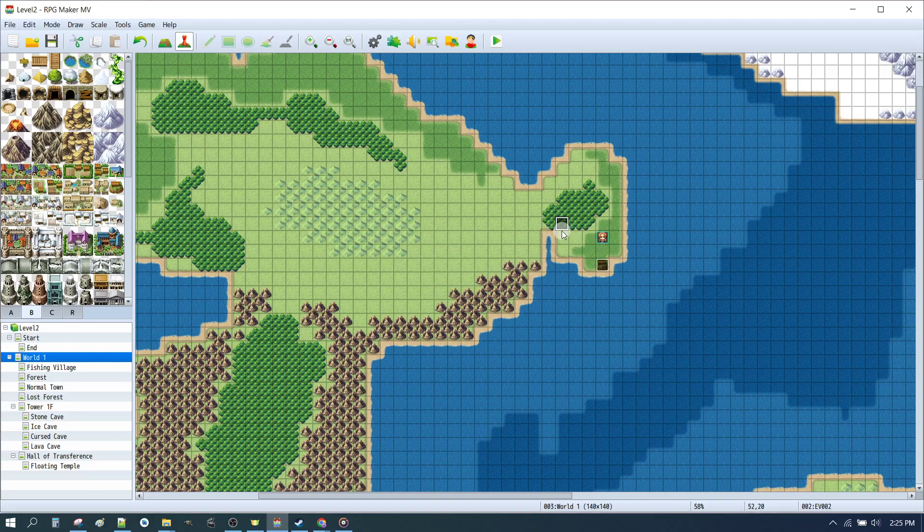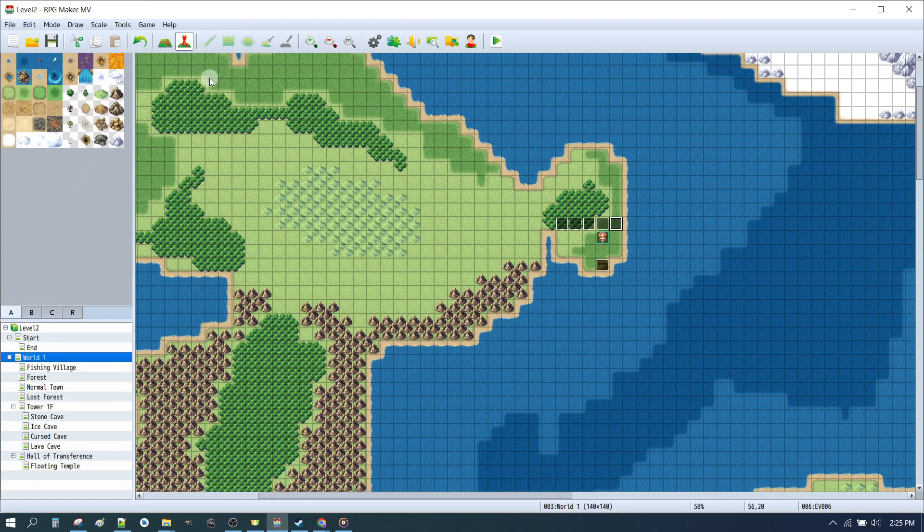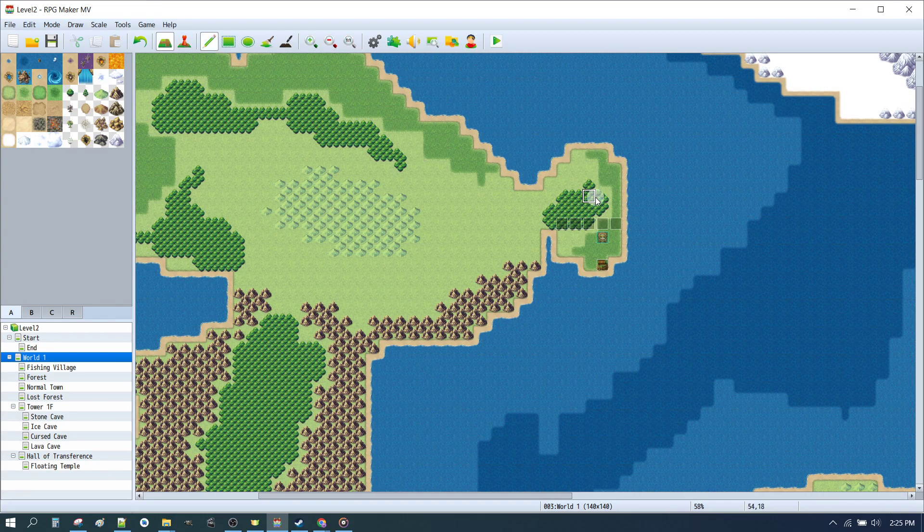It doesn't really matter in this case, but we'll just do that anyway. We'll do Ctrl-C, Ctrl-V for each of these tiles so that no matter which tile we walk into, we're going to end up in the forest. Just to make it a bit more clear that this forest goes across the whole zone, I'll click on Map Mode and right-click to expand it all the way up. I might even add a path from the village up to the forest so the player is guided towards it.